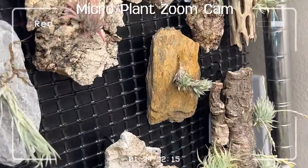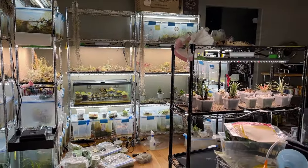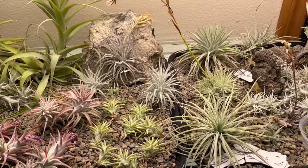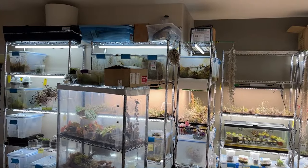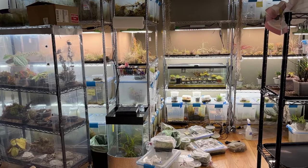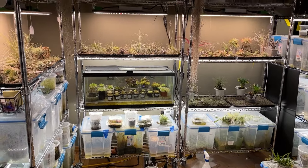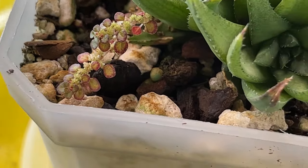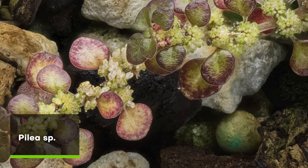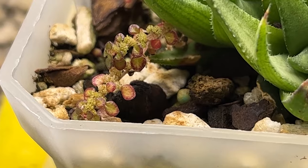Here are some really nice rare mini tillandsias. What I've tried to do is keep the houseplant and tillandsia stuff at eye level so that as I walk around I can see the plants open — it's really nice. The bins go above and below that zone. There's also a tiny micro plant volunteering in with this Haworthia — after research I think it's a species of Pilea, but it's not any common ones like Pilea microphylla, so it's still a mystery.